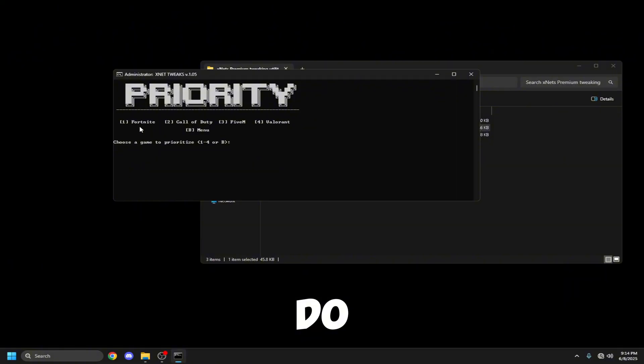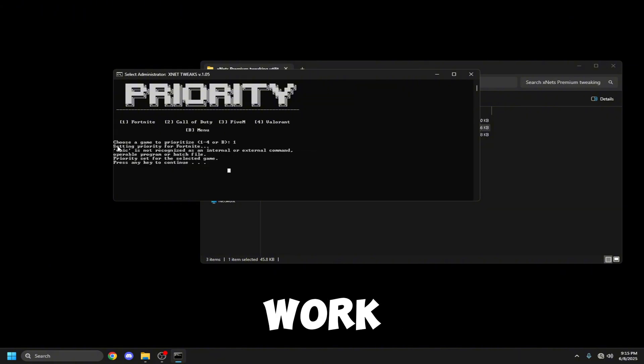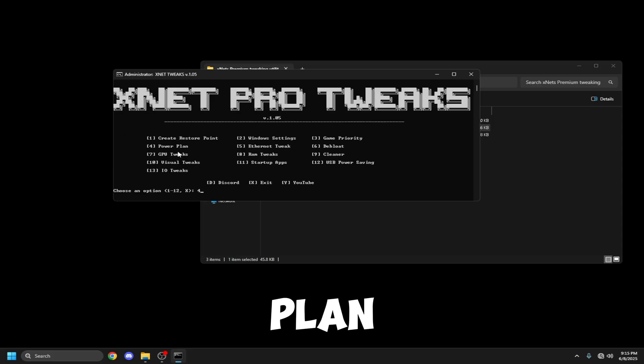Next, if you click three, it will bring you to Priority. All you need to do is pick what game you're playing. We only accept these games right now but will be adding more in the future. Just click your game — I'm personally playing on Fortnite. Go ahead and apply it; it will work even if it shows a message like that, it's just because I already did it.